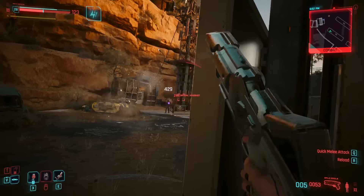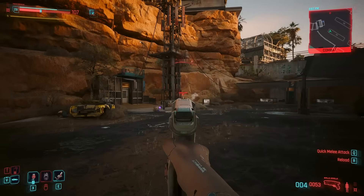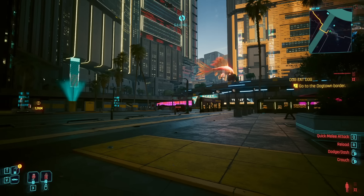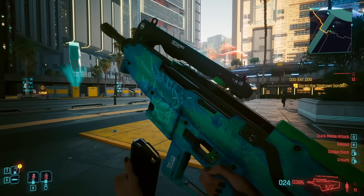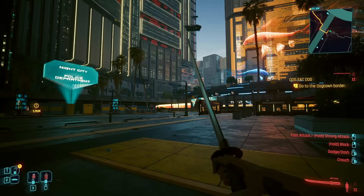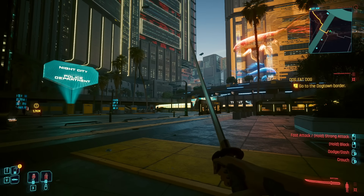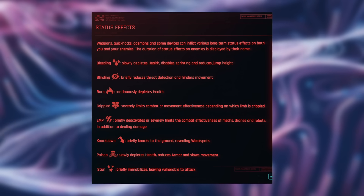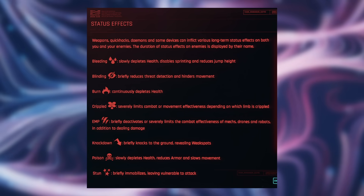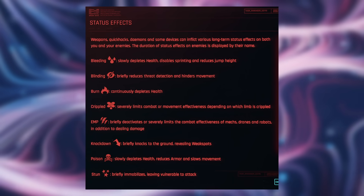The final piece to creating chaos in Night City is the variety of weapons Cyberpunk 2077 offers — assault rifles, heavy machine guns, LMGs, pistols, blades, katanas, and more. Damage types include chemical, electrical, physical, and thermal, all of which affect different kinds of enemies differently and can apply different effects. For example, using a thermal katana gives a good chance of applying a burn effect, making enemies take damage over time.